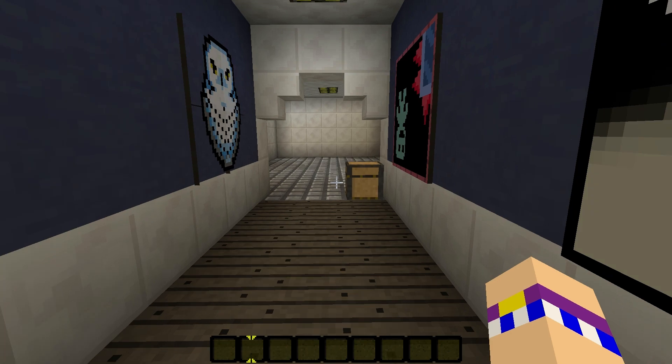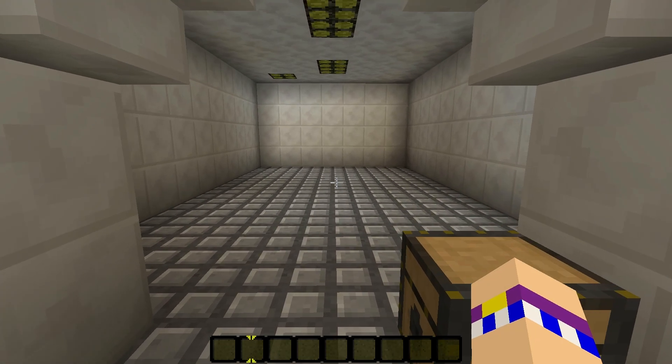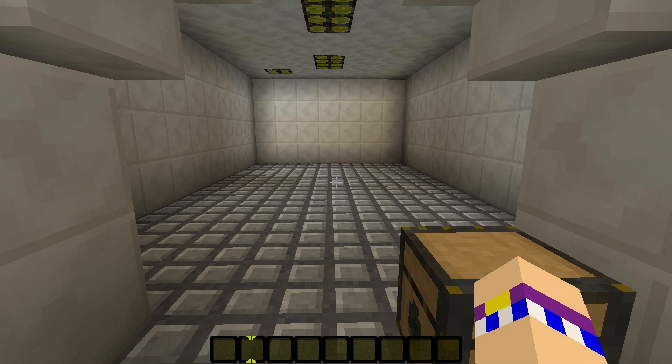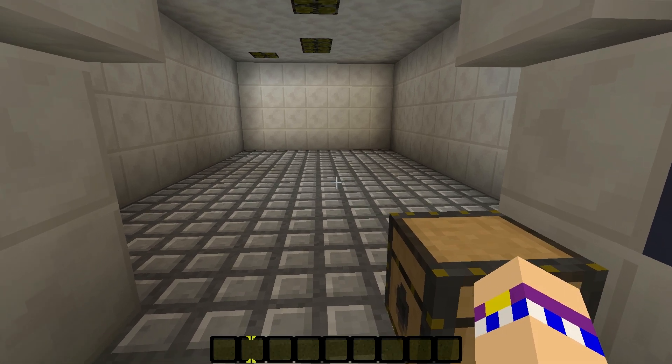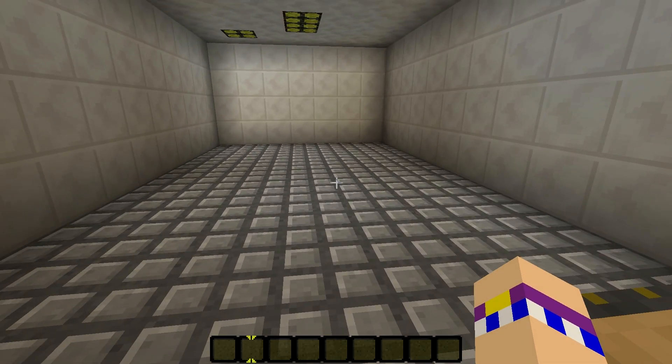Right now I'm using Nate's resource pack. It's my favorite resource pack because I think it looks a lot better than the default texture pack, but it doesn't differ too far from it. When building, I like to work from one side of the room to the other, and I also like to build the biggest thing first. So in this room, I'm going to show you how to build the shower first.